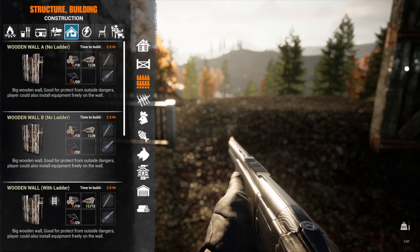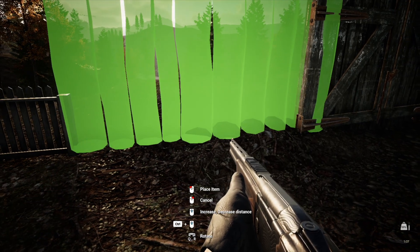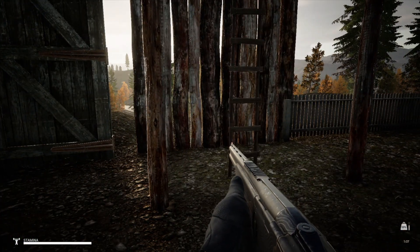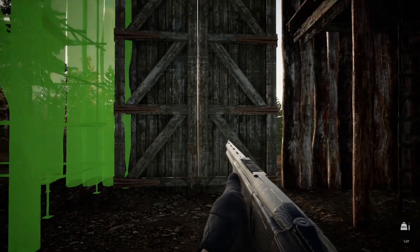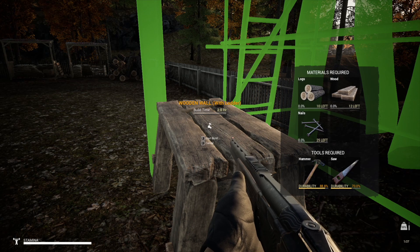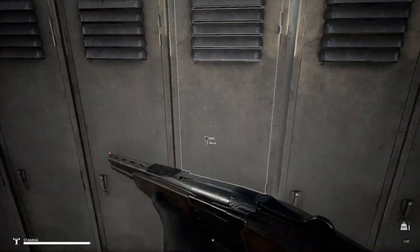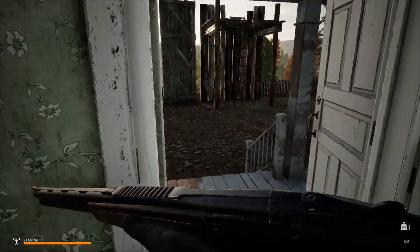Yeah, let's do a ladder on this side because I don't know how this is gonna turn out. If I take it down and move it over about a log's width, I think that'll cover it. I think I'll have to take down the gate. Let me get the sledgehammer and we will go to town on the gate — on the wall that I just happened to build incorrectly.